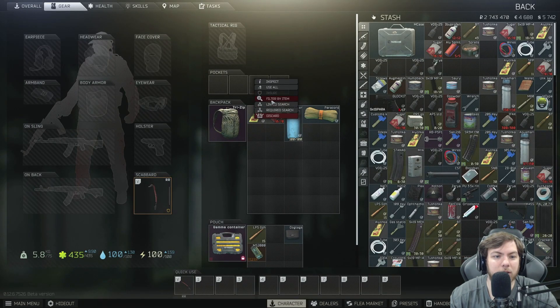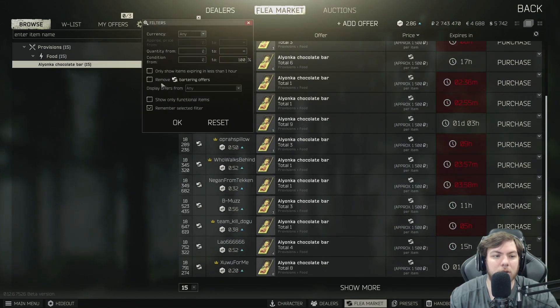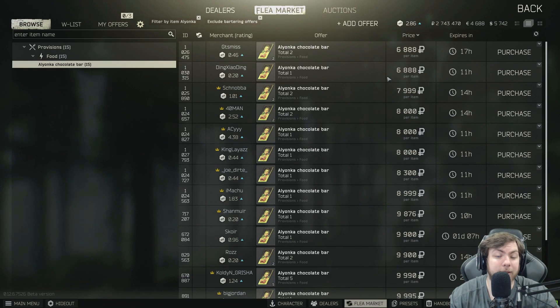Chocolate — you need two of these to make one sugar, and these go up to about 23 to 25k a pop. All these items are currently a little cheaper, but you'll definitely want to make sure that you have them so you can build sugar, hatchling moonshine, get super water, and so on — and then make money from that at a later date.